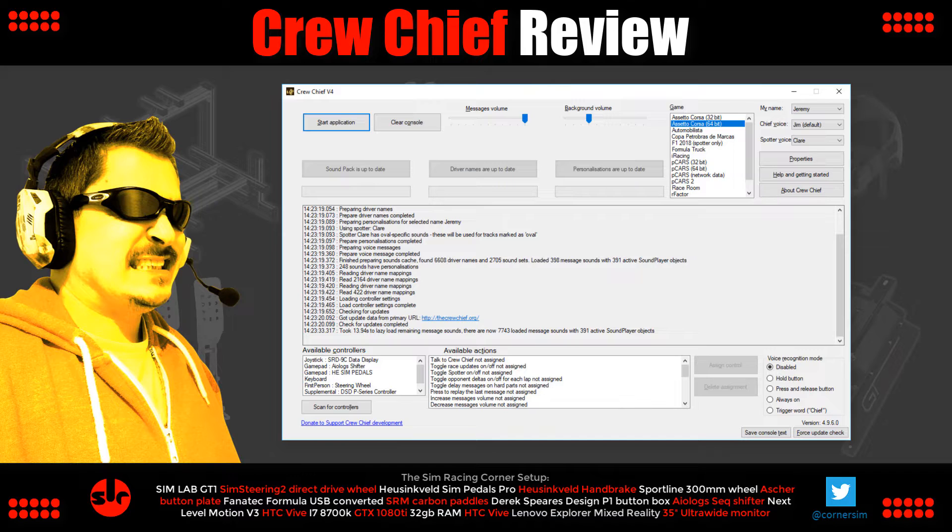That was Assetto Corsa. What really impressed me was the accuracy of the spotter information. Crew Chief is adding a new feature to Assetto Corsa — it's not replacing a pre-existing function. The spotter gave accurate information, allowing me to avoid vehicles in my blind spots for a safer drive. It didn't feel like an add-on; it seemed like a natural part of the game, as if it was meant to be there.